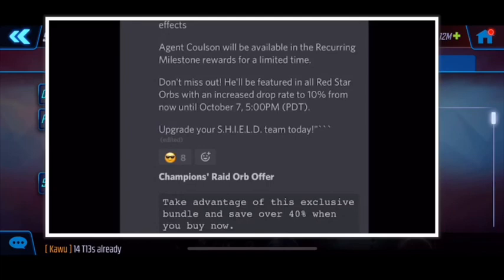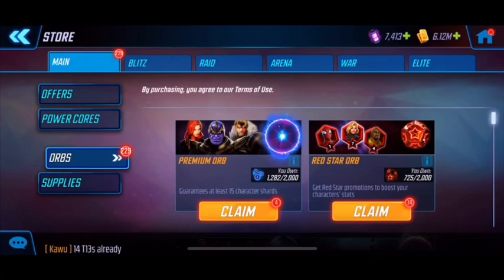The red star event runs until October 7th. Based on previous red orb events lasting six or seven days, Agent Colson should be unlocked tonight, tomorrow, or within a couple days. Since there's a new blitz tonight, I'm assuming he'll be unlocked very soon. I've got 34 red orbs right now and I'm holding on to them for that increased 10% chance. Make sure you keep a tight leash on your gold and power cores until those milestones go live so you can really get those benefits when unlocking Colson.